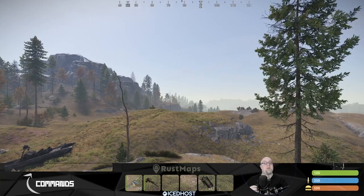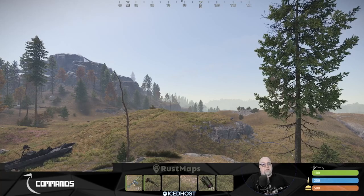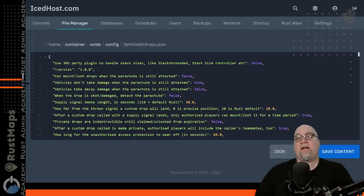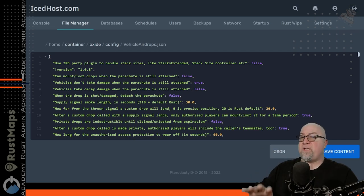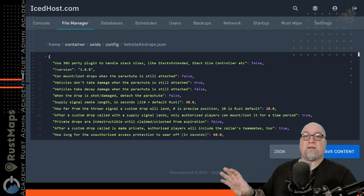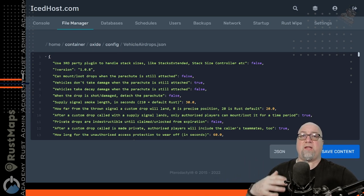Everything is very configurable — you can change the features of each individual custom supply drop and apply permissions to certain drops and not others. For full disclosure, all changes made using the GUI update live on the actual configuration file. If you want to make changes directly in the configuration file, you can do that too — it works both ways. Just remember to save and reload the plugin so it grabs the new information.